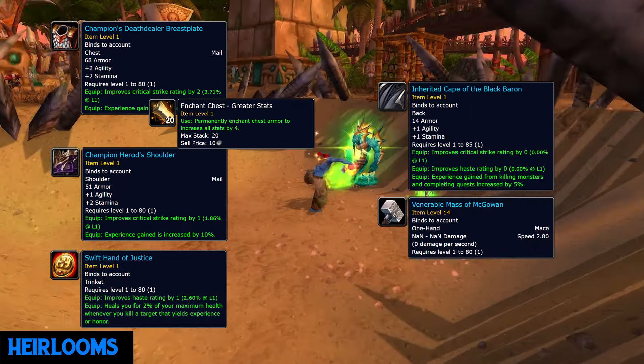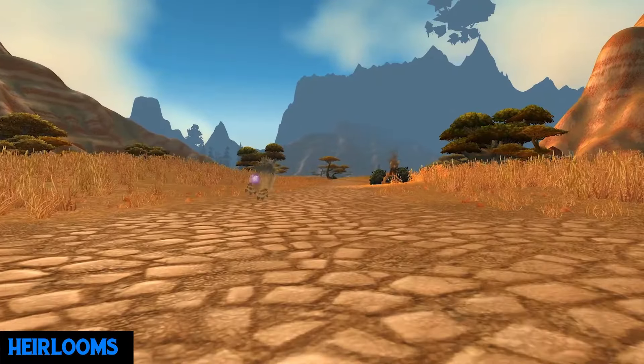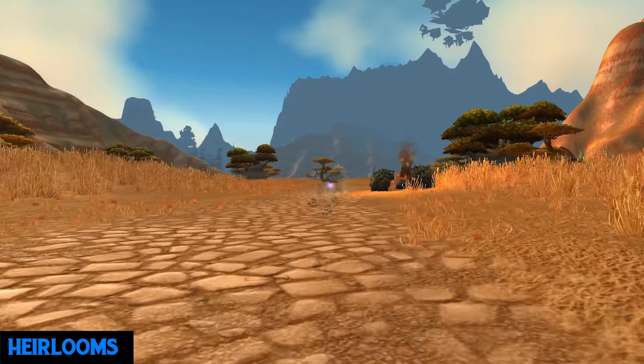For heirlooms you should go for the mail agility set, same as the hunter, with greater stats on the chest piece. For weapons you can go for the mace or the dagger — both are very good. With the new collection tab you don't have to farm two of them anymore. I've personally always preferred to level my shaman with daggers.